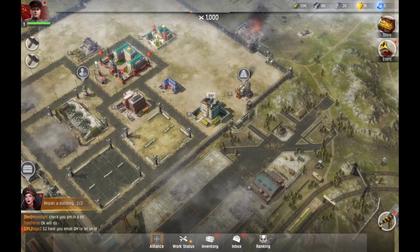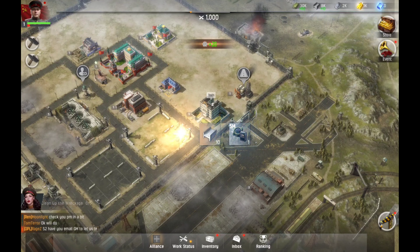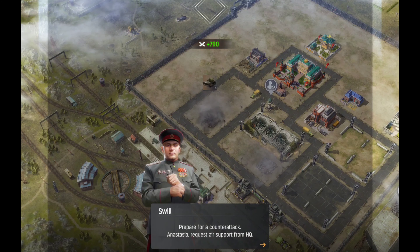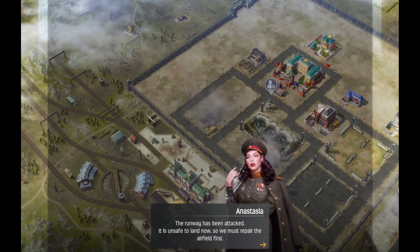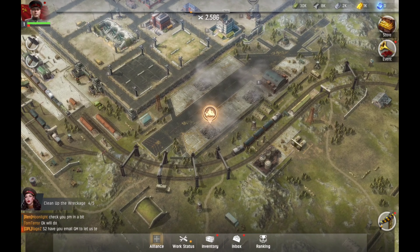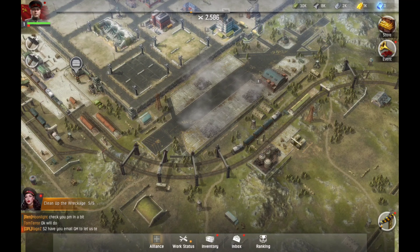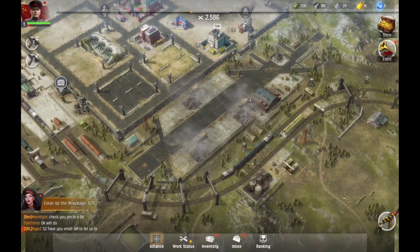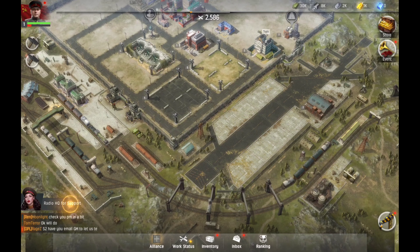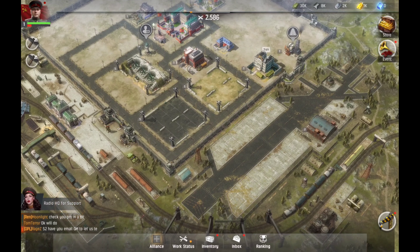We repaired our two buildings and it says clean up the wreckage — let's go ahead and do that. I didn't do this the first time around, I didn't actually do the tutorial. I was just clicking around, playing on my phone in portrait mode — that doesn't feel great to me so I play on my tablet now. Let's try to do the radio headquarters for support.